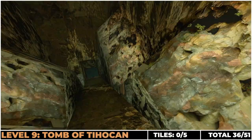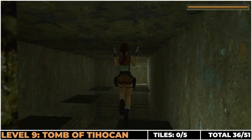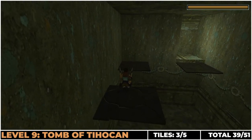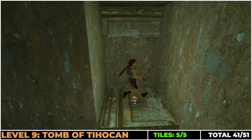Finally, Tomb of Tihocan. As you're sliding down this ramp, jump halfway down and bear left. You'll enter a secret area with these five tiles — keep your guns drawn and do side flips and front jumps to get across all five. Nice and sweet.